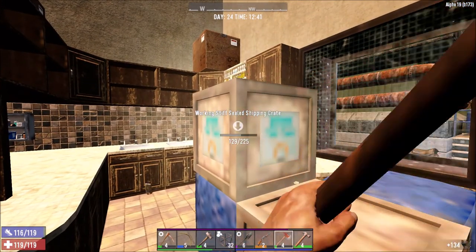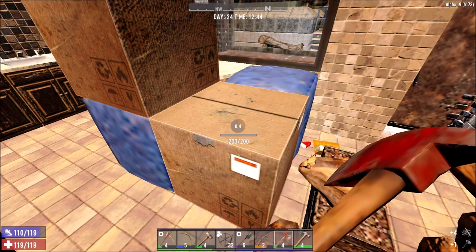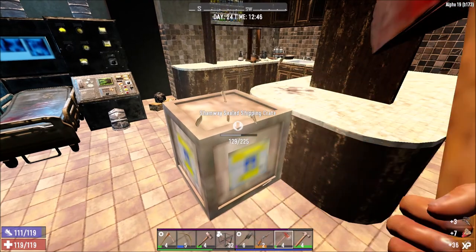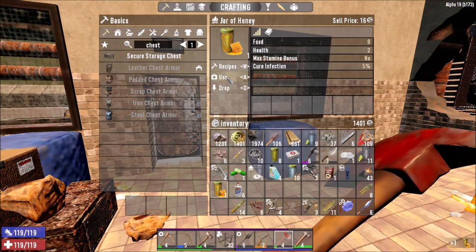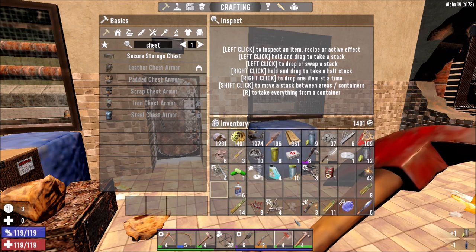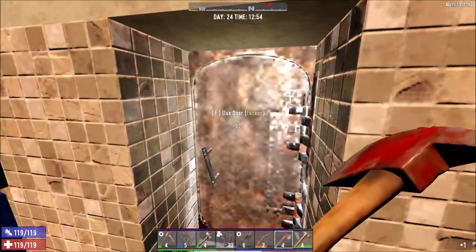Let's have a look at these crates - smash them open. Shotgun Messiah sealed shipping crate - not great. Some more ammo there, that's handy, and some parts. Shamway sealed shipping crate - food, one thing of honey, which we'll use. Got gun parts. I'm going to come back for all the other bits and pieces.